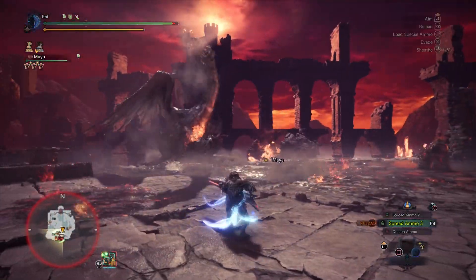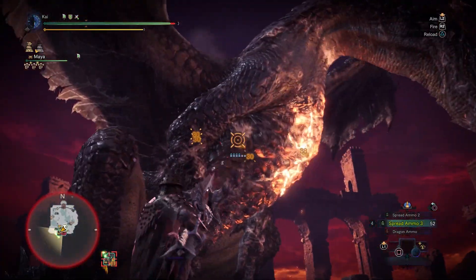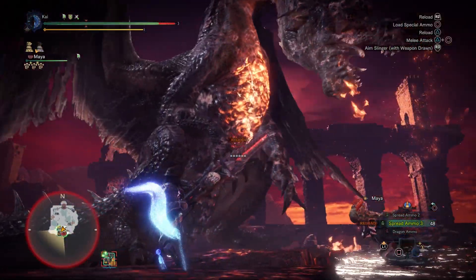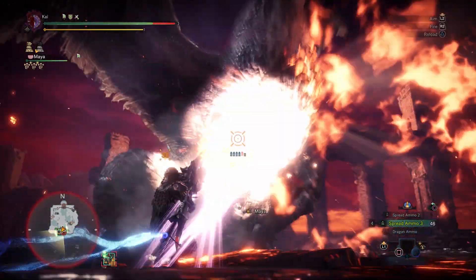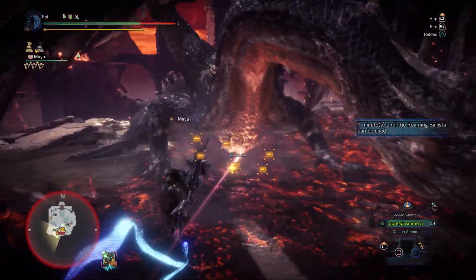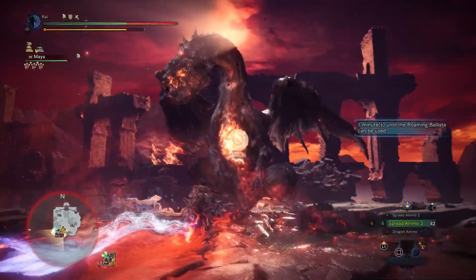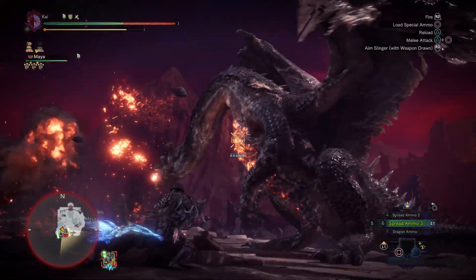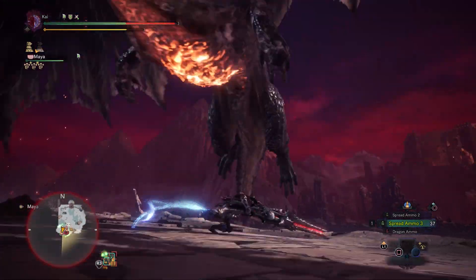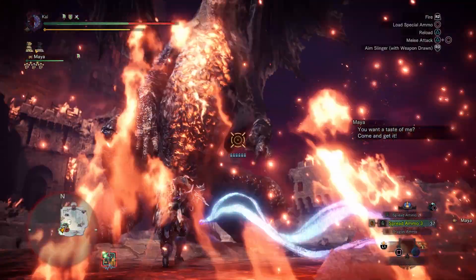Regardless, if you're a Heavy Bowgun user looking for a build to take on Fatalis, I'd recommend this one. It has enough DPS to take on the hunt, but its shining aspect is its survivability. As long as you're not being greedy when it comes to blocking Fatalis' attacks, this build should easily allow you to survive the hunt. It's also worth noting that many speedruns are done using spread ammunition Heavy Bowguns, so this build does have DPS potential if you're willing to drop some survival skills. As you farm Fatalis more and more you'll get Fatalis weaponry and gear, which is some of the best in the game — but until then this build will work just fine.